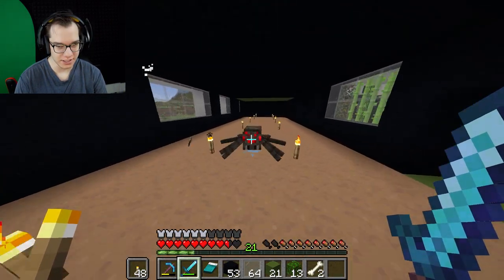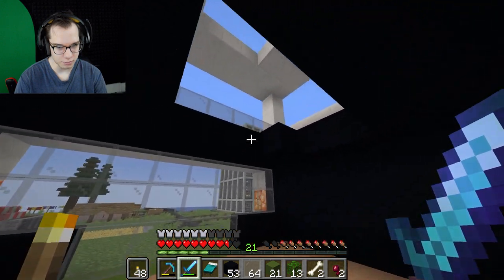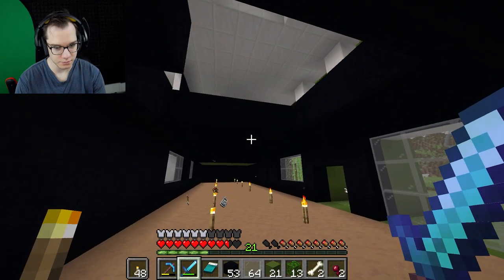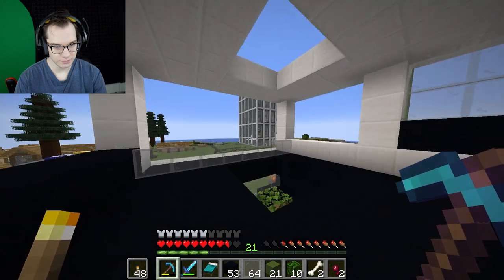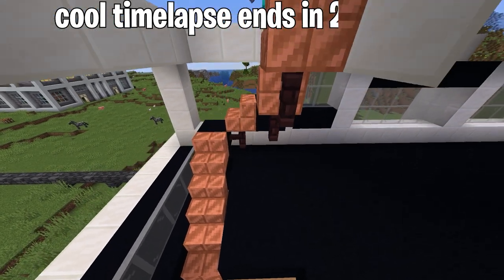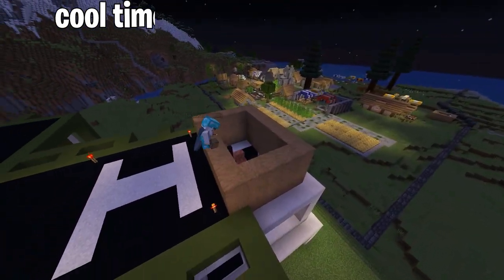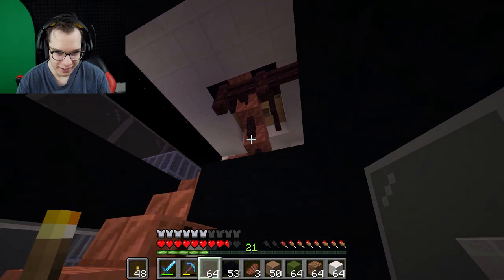I was wondering where I'm gonna put the stairs of this house, and I decided why not put them right here — stairs leading all the way up like that, all the way up, and then all the way to the roof to the helicopter landing spot. That's the garage. And just like that, stairs are done and I think they turned out pretty unique.